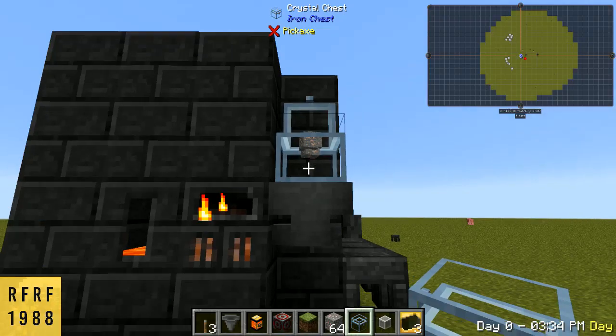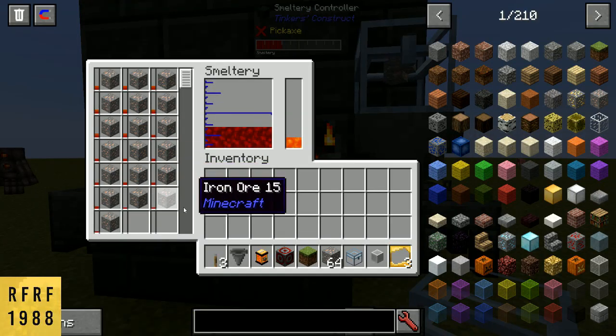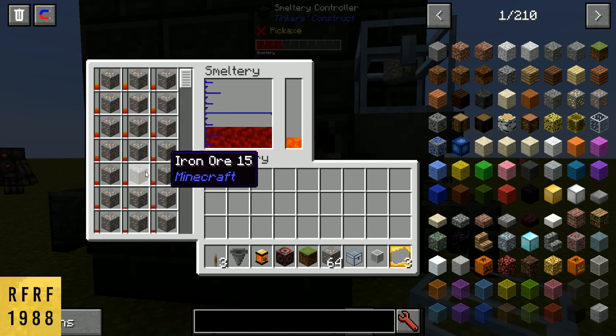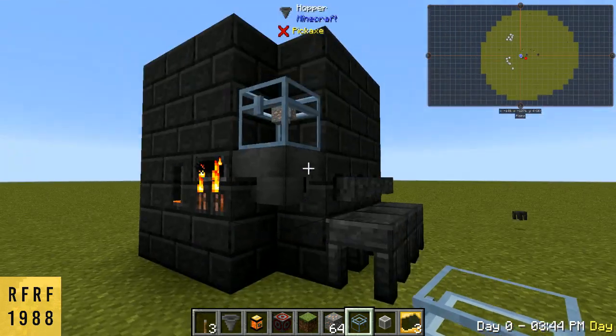Be careful of mixing ores because you can make some alloys doing this. These are just starting to smelt down already, and you can see it filled all the way up. So next we want to be able to pull the ores out of the smeltery itself.